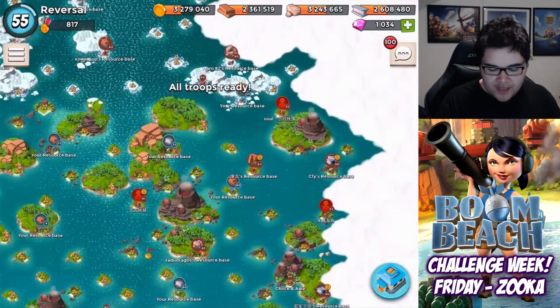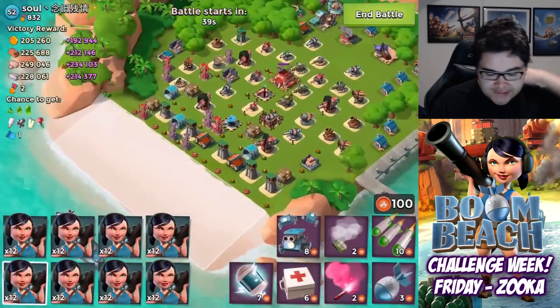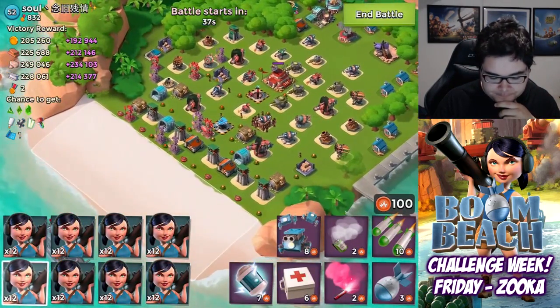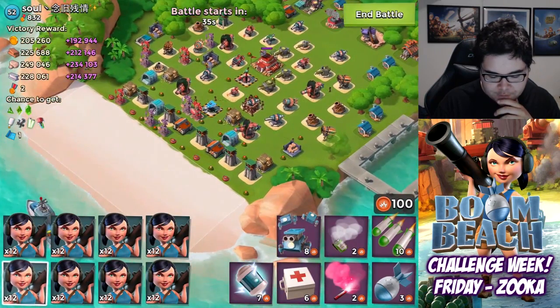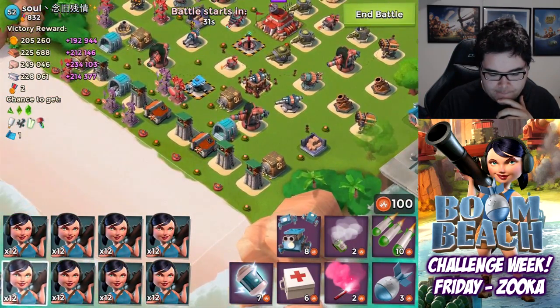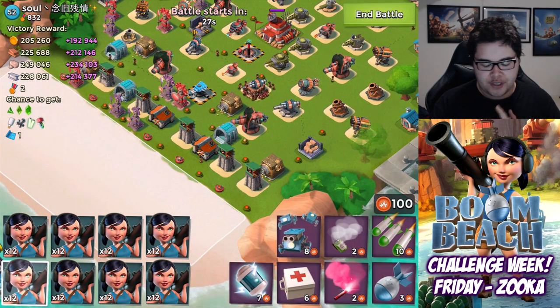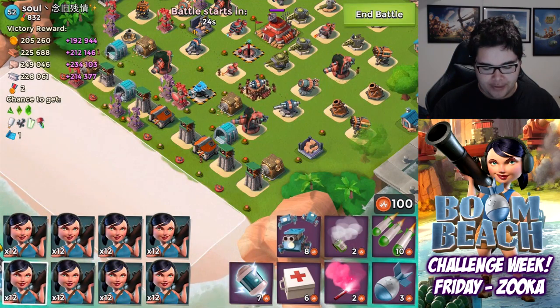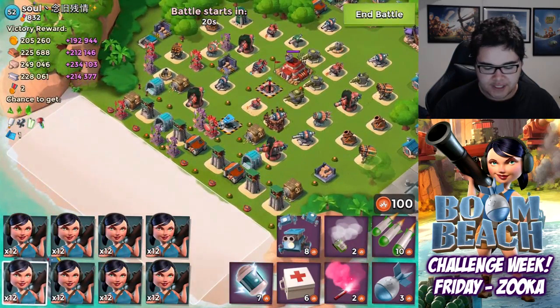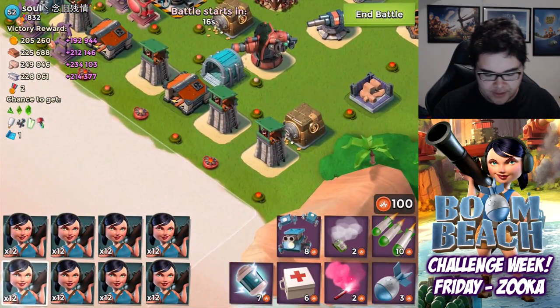Going to the next base. Do we have a 52? Yes, we do. It's gonna be pretty interesting later on because it's going to get harder. But for now it should be pretty easy. I was going to be doing a smoky Zooka attack — and actually I will on this one, because he has a Shock Blaster. A Shock Blaster is gonna be a big, big issue.